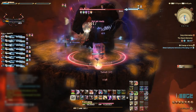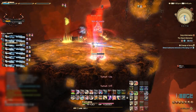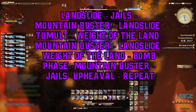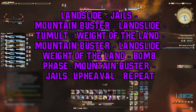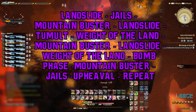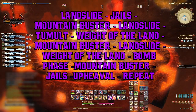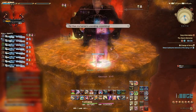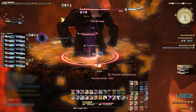For most parties, Titan will now jump up for Phase 2 Geocrush. However, if your party DPS is low, the mechanic order for this phase is: Landslide, Jails, Mountain Buster, Landslide, Tumult, Weight of the Land, Mountain Buster, Landslide, Weight of the Land, Bomb Phase, Mountain Buster, Jails, Upheaval, and repeat. Due to updates, it is very unlikely you will get past the second Mountain Buster, but be mindful that these abilities can happen.